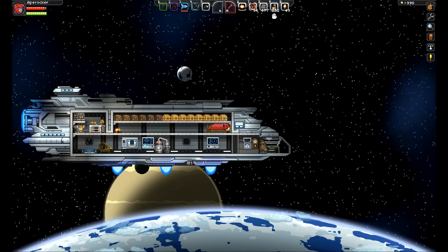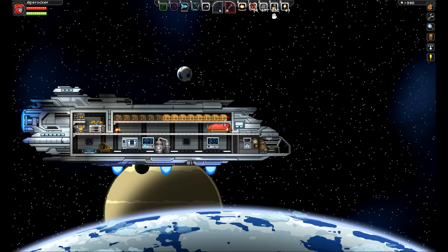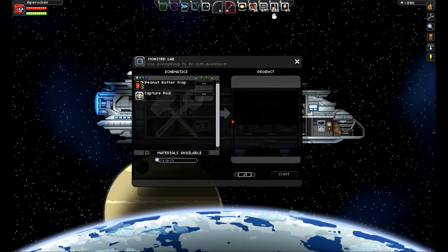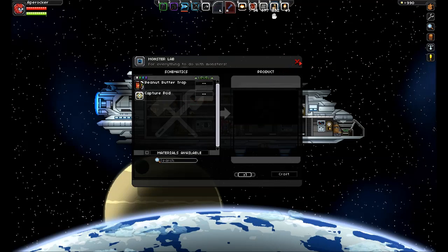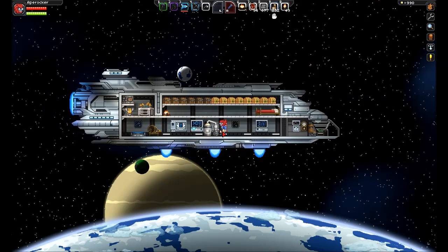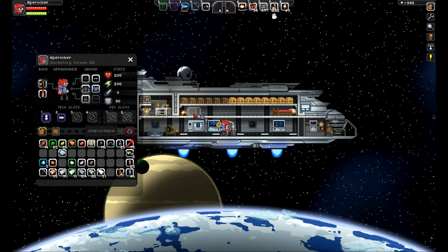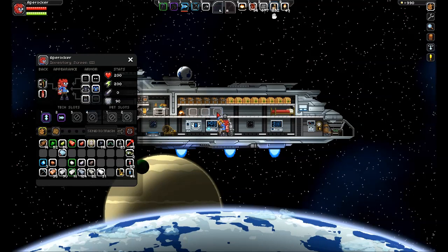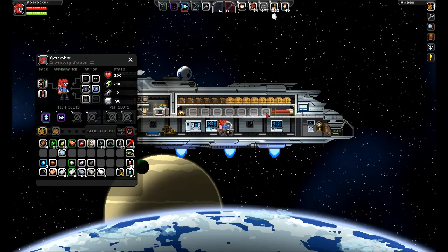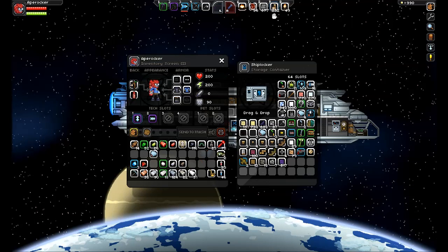Here's a little tip: if your bed is up on a platform like this, all you have to do is hit down and you'll just drop straight down. I want to get some storage going on, so let's take these metal crates and spam them all here. Just enough!